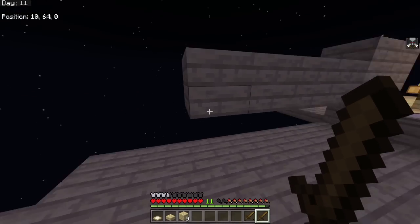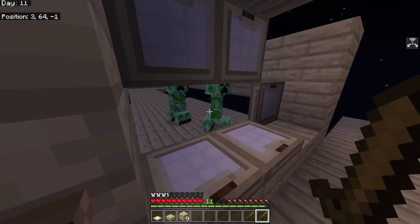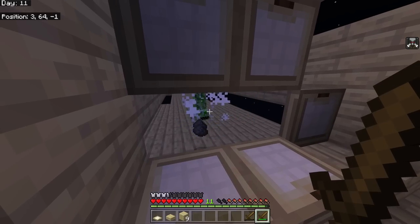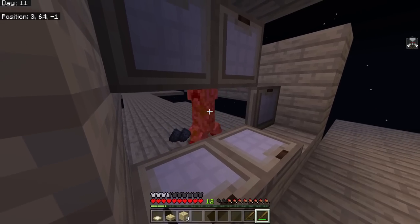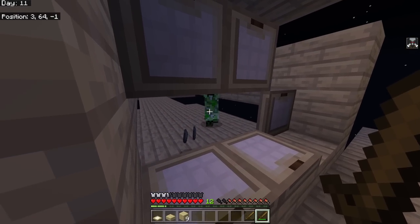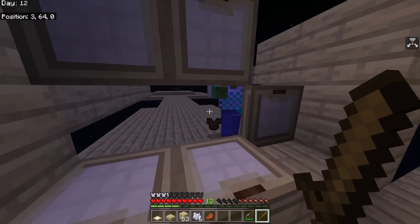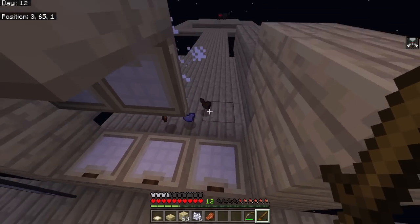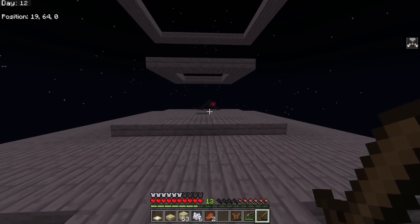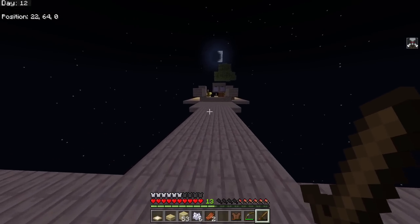All I have is birch, but I can rely on mob drops for now. A zombie spawned in with enchanted chainmail armor and I actually got it - Protection IV! I now have a full set of chainmail armor just from killing zombies and skeletons. I'm still trying to kill spiders for string to make beds, and I'm on day 12 with no phantom yet.